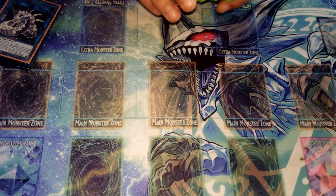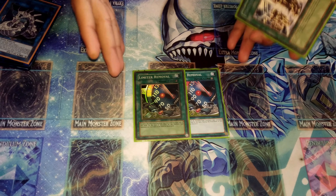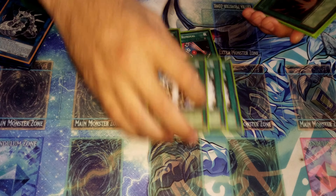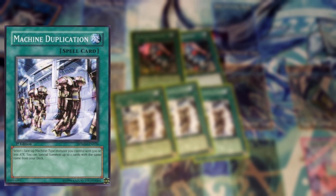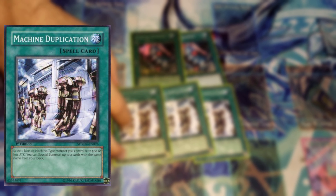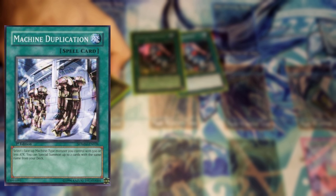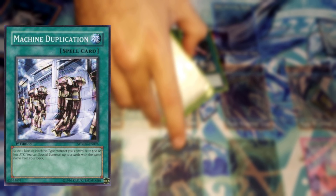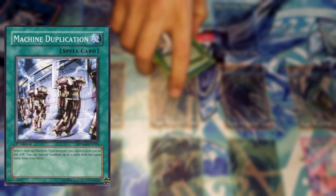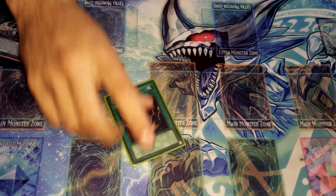For more spells, we have Limiter Remover — everyone knows this card. You remove the attack limit and double all Machine monsters' attacks, and at the end phase they're destroyed, but that's fine. Then there's Machine Duplication, the dopest card in the deck. You select one Machine monster with 500 or less ATK and special summon up to two more copies from your deck — so you can target Cyber Dragon and get two more out, then go into an XYZ summon. It's ridiculous.